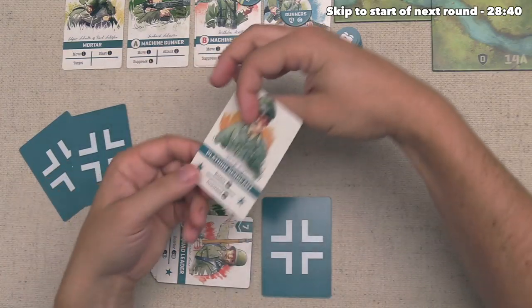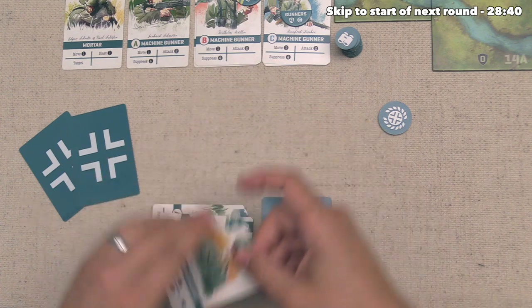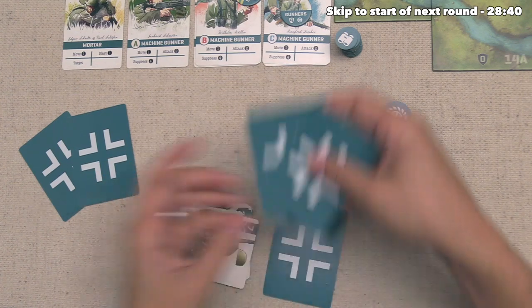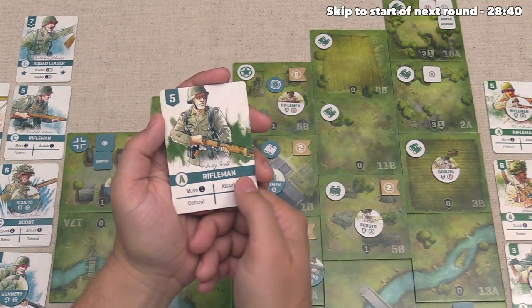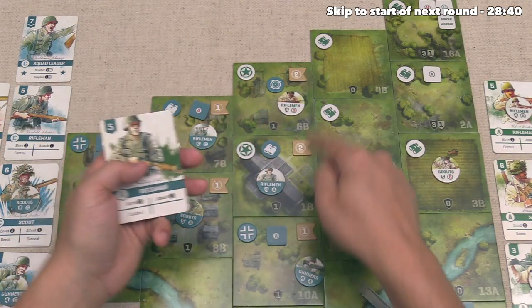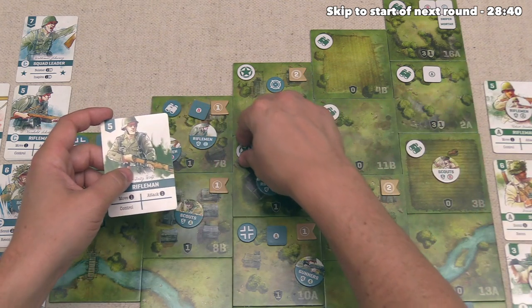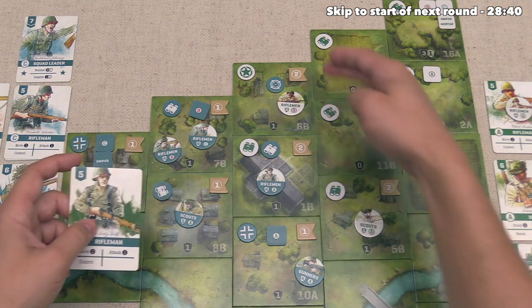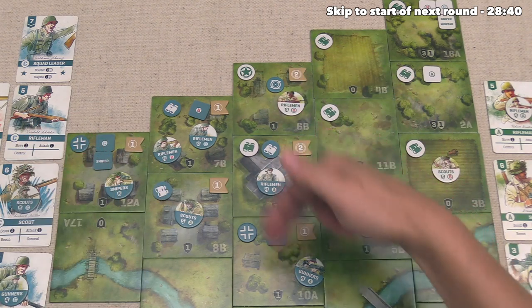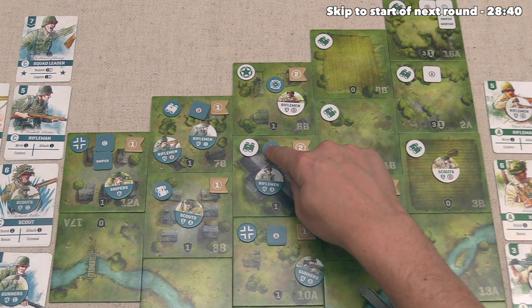First they play their Platoon Sergeant and instead of bolstering they command twice, drawing the top two cards from their deck. Then Rifleman A controls right over here — our gambit isn't panning out. It gets flipped over, so nobody controls this. We're back to just two objective points, and the German player is also at two. But if they control again soon, they can take these two points for themselves.